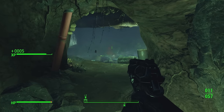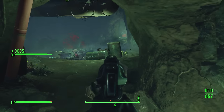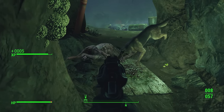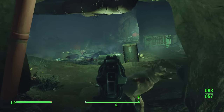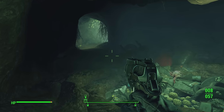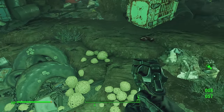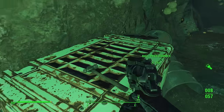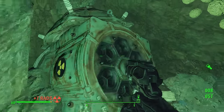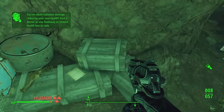Here we go — mole rats to deal with. Okay, a few more, that's fine. I hope I didn't just shoot my dog! Mole rats are gone. I'm going down into the cave now, putting the Pip-Boy torch on — hold down the circle button to do that, just as I showed you before. Grab all the stuff down here. Whoa, we're getting some rad poisoning already.